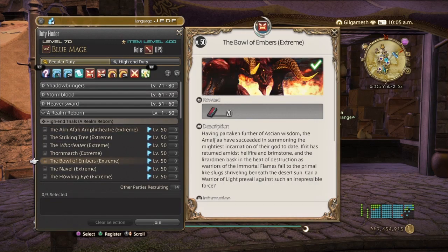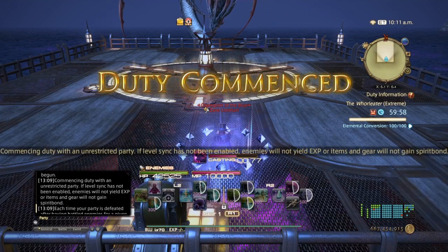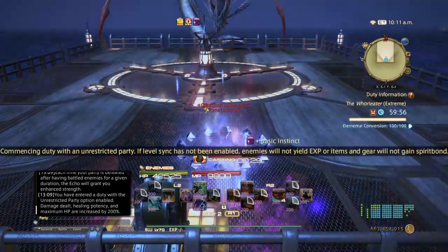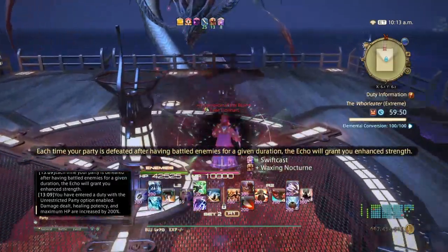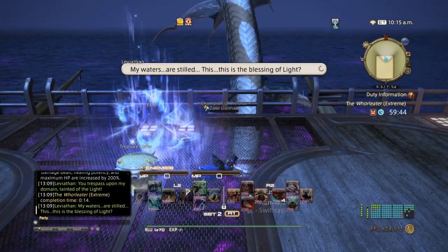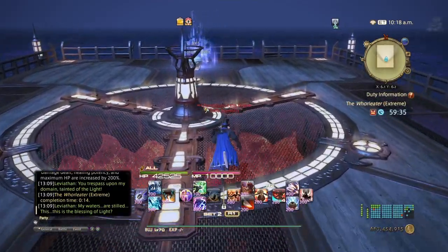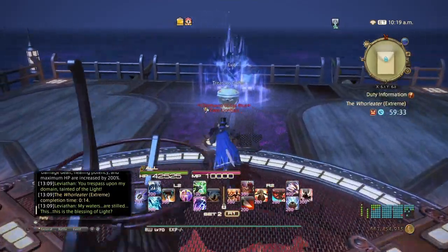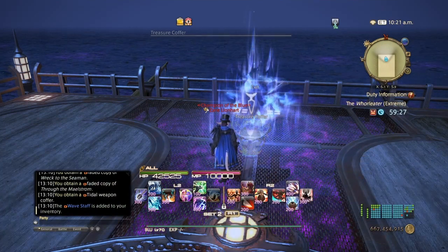You don't want to use J Kick on Leviathan because he will go underneath. He's weak enough that we can just run up to him. The rotation is: Basic Instinct, Whistle, Moon Flute, then pre-use Final Swift Cast and Final Sting. And there's Leviathan down. He will have a weapon coffer — he gave us a weapon, a weapon coffer, and the mount.